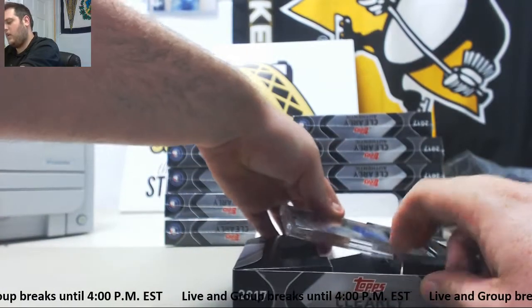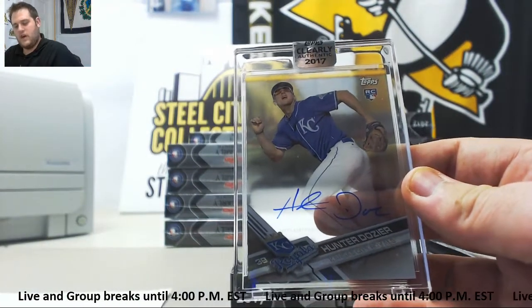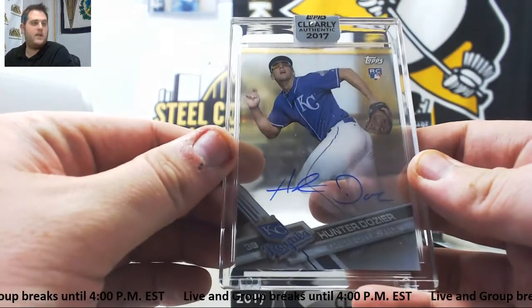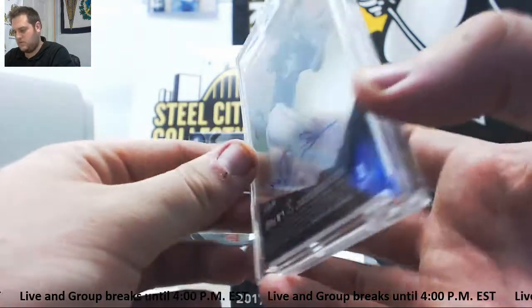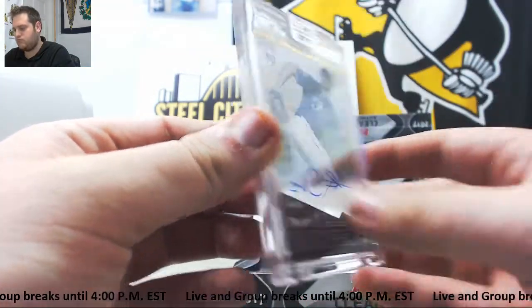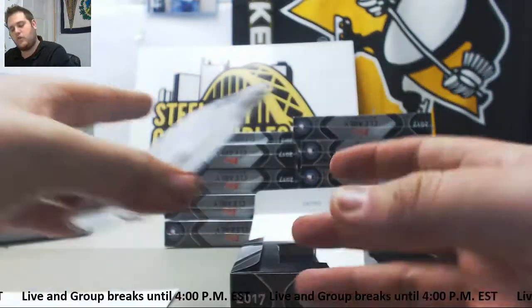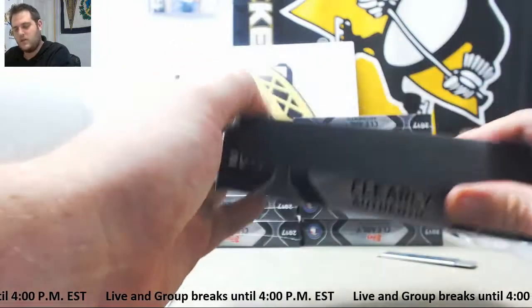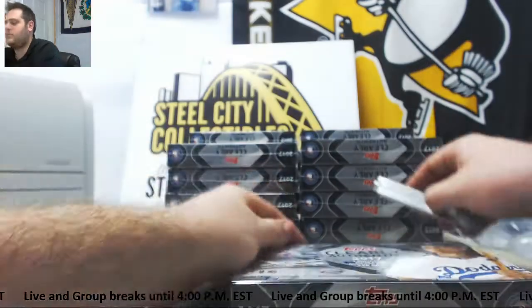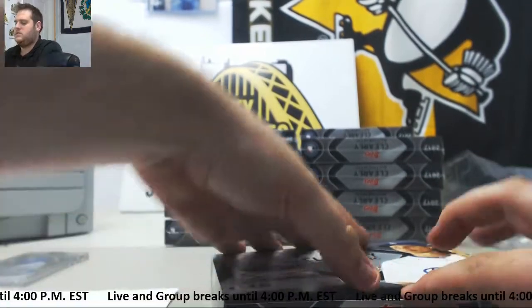Box number one — for the Kansas City Royals, rookie Hunter Dozier. That is going to go to Kansas City and Josh P. That's a pretty sweet card, it's clear. Hunter Dozier going to the Royals, going to Josh P. First card of the break.